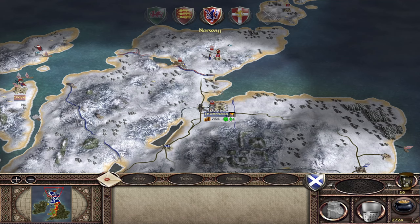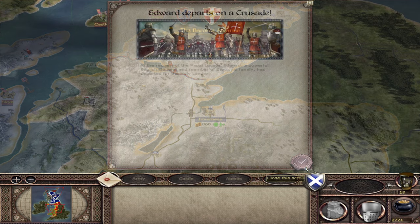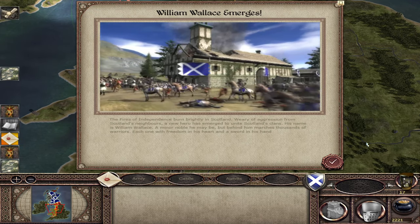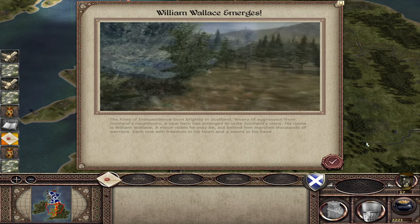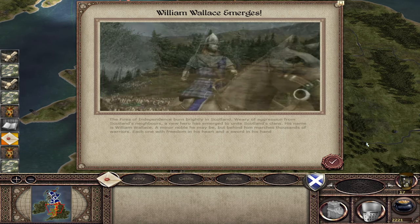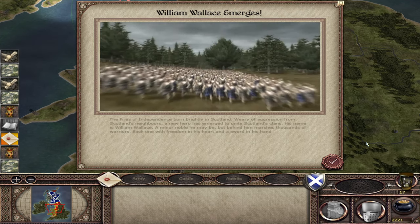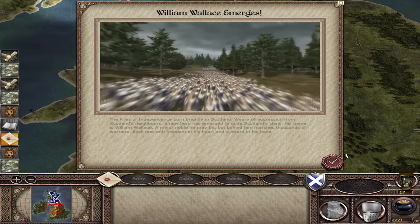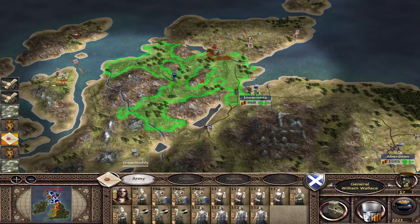England have taken the bait and gone for that settlement. And because England captured the settlement off us, it has triggered the William Wallace spawn on turn 17. So if you were relying on the third trigger - which is just the number of turns passed - it would be between turns 18 and 30. But using this trigger we can get him to spawn on turn 17. If we go up to the Highlands there we can see that William Wallace has spawned.